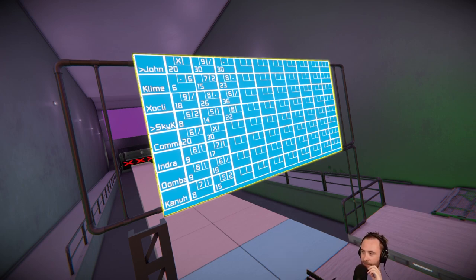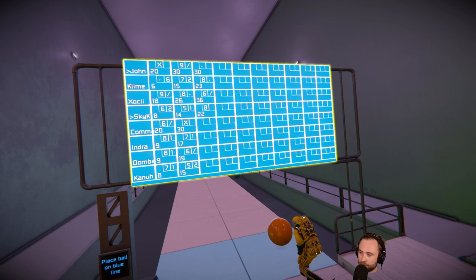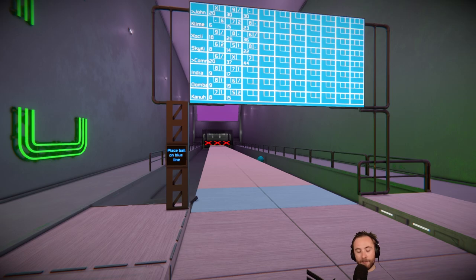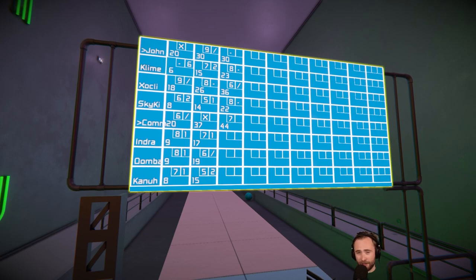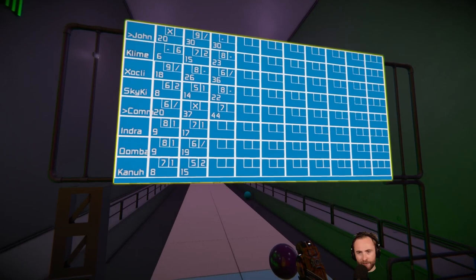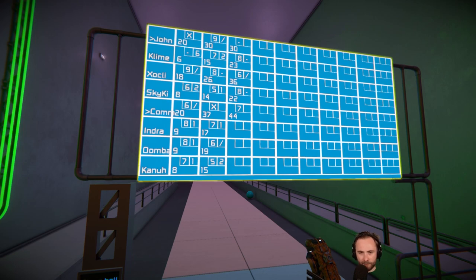I saw another sport option - what was the other sport? Oh, baseball! Baseball music. Oh this is the training one. Big shout out to Avaness because the script by Avaness is really cool. It does bug out sometimes - like now it looks like it's got the little arrow on John's name when it's actually Commander Shets, and I think that's what happened earlier where Sky King went on my go.